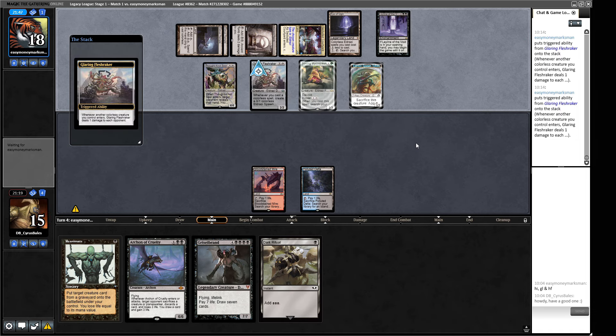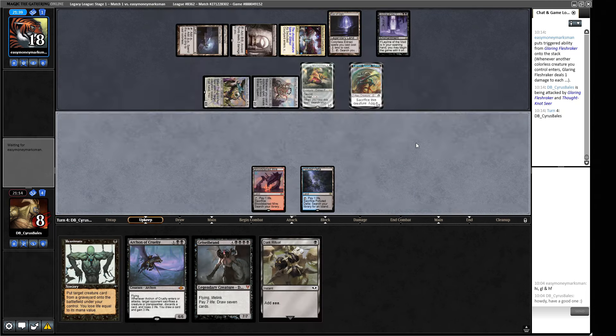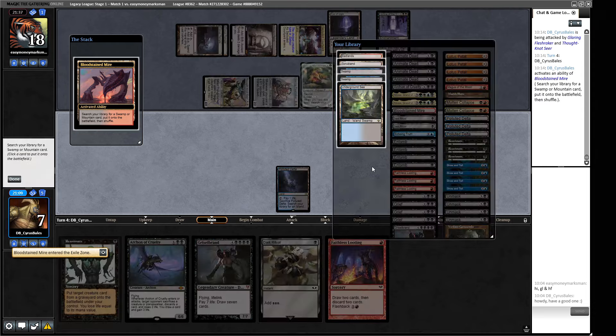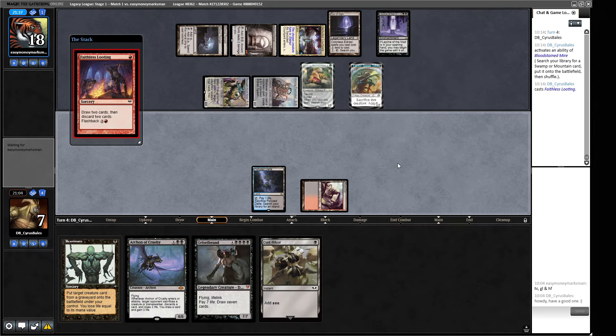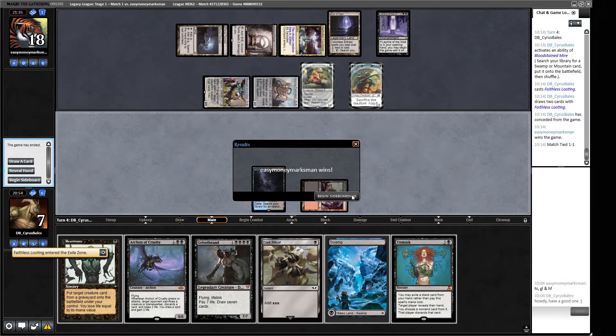We don't have time to draw into enough rituals and mana sources to go off with just Dark Rituals, but we can still Show and Tell, put in an Arcane of Cruelty, and stabilize the board a little bit. We take more damage to the face. Faithless Looting — that's what we've got. I don't think we're winning this one.